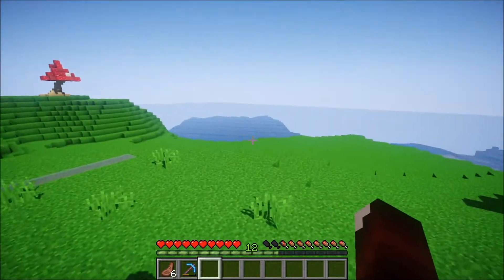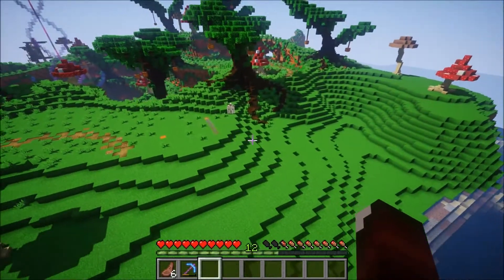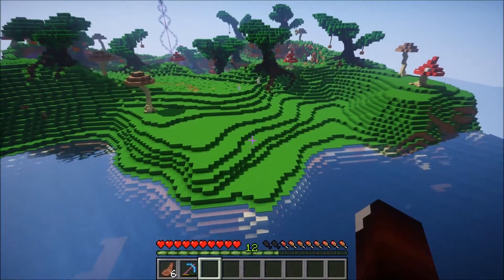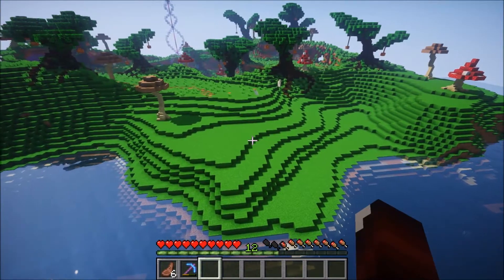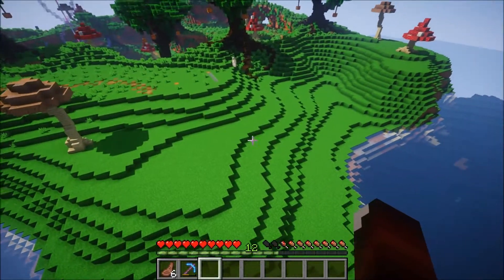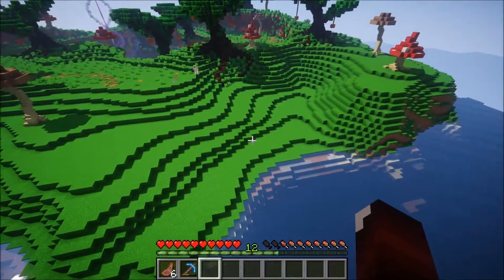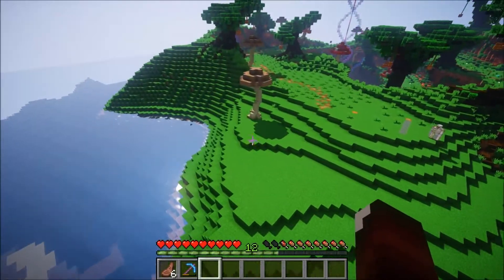Obviously, doing something like this means that I cannot miss the beach area. Looking at this entirely bland green space here makes me want to build a beach here. There are a few things that I need to do before I can start transforming this area into sand and get it all beachy and stuff. First, I need to do some terraforming.